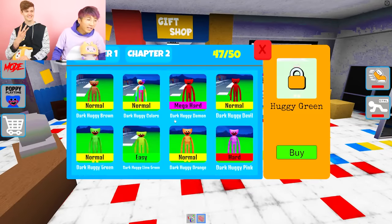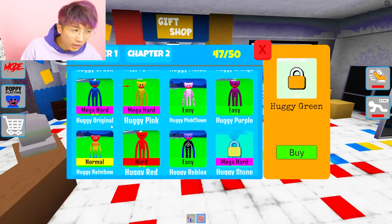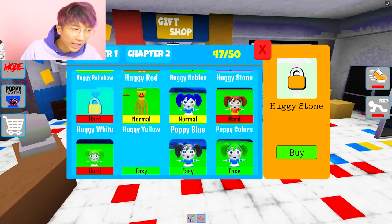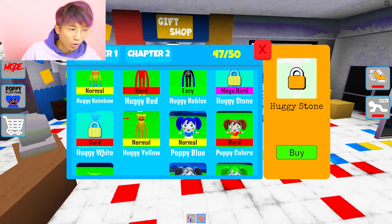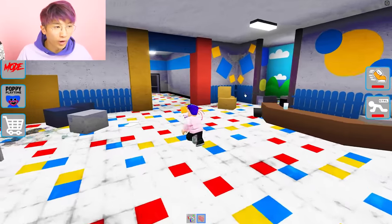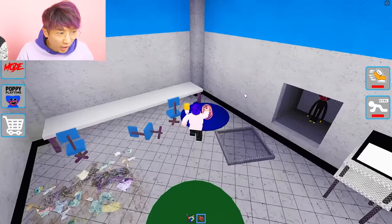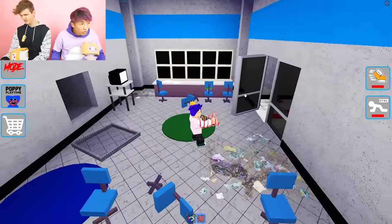What do we need? We got three left before we go to Chapter 2. We got Green Huggy, Stone Huggy, and White Huggy. I'll try my best to find them. I'm trying to think of where there would be stone, where there would be green. They're probably just camouflaged. Where would Stone Huggy be?